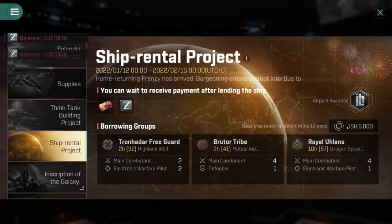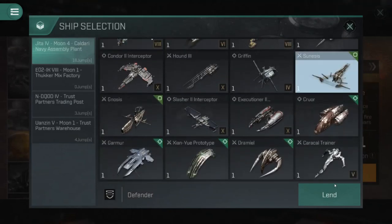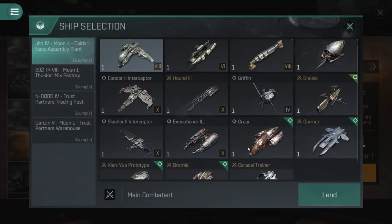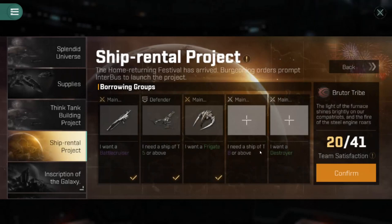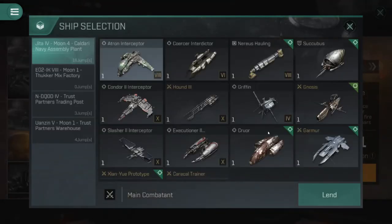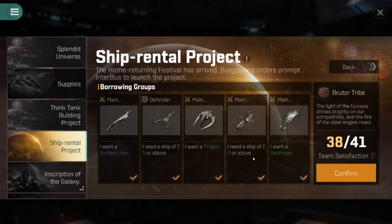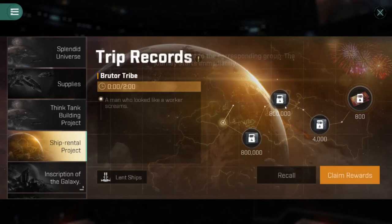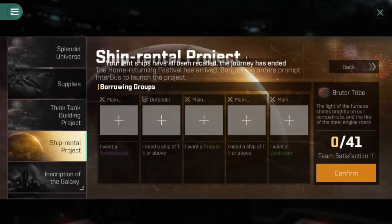Let's try a Combatant mission — battle cruiser, tech level five and above, so a Syneasis. Then a frigate slot, so I'll use a Dramiel. A ship of tech level eight and above — I'll use an Osis — and a destroyer. We haven't quite maxed this one out, but confirming gives 800 splendid coupons. You will find the perfect one if you keep trying — 800 is just fine, you're only losing 200.